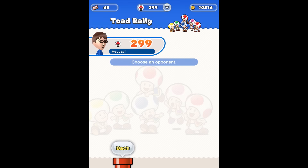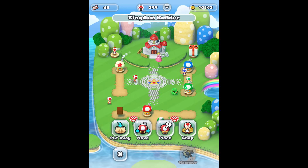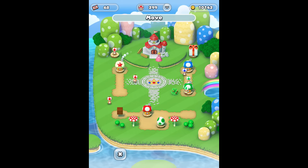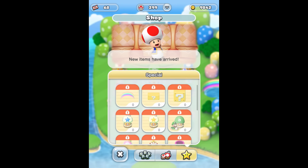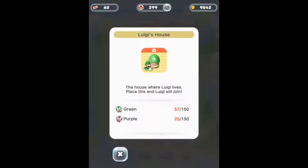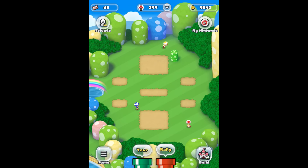Players can also choose to collect toads in Toad Rally, which will grant them new shop items to build out their Mushroom Kingdom. Building the kingdom is mostly a fun little distraction, but a completionist will need to collect a certain amount of toads to unlock characters and new areas in the kingdom. Personally, I'm not big into customizing a town, but here I am driven to unlock the 5 kingdom areas, especially as it shows up in your profile summary.